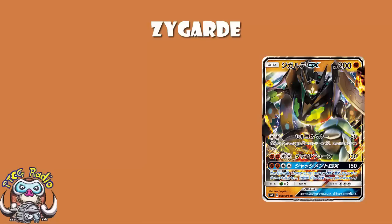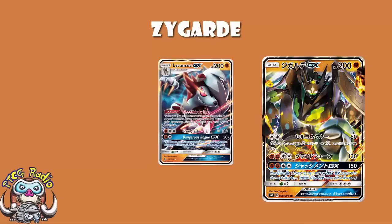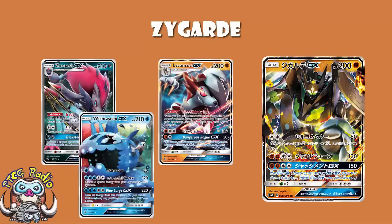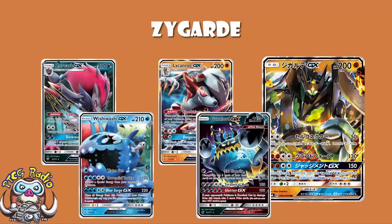Starting off with the basics: it is a 200 HP Pokémon, which is frankly very, very big. You're up there with the big boys like Lycanroc, which is a Stage 1. You're almost up there with Zoroark, and the only real basics you're beating here are Wishiwashi and Guzzlord, which really does put you in the upper echelons in terms of HP. It is quite ridiculous.